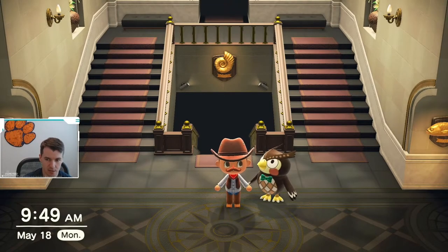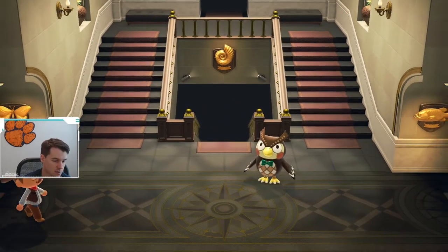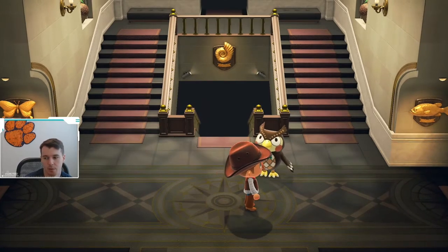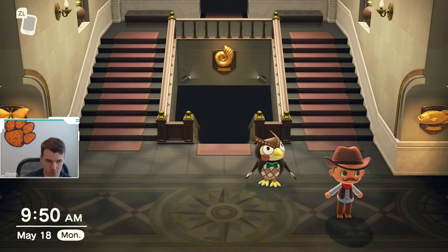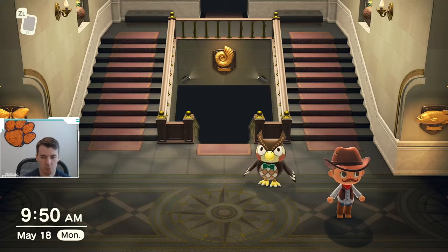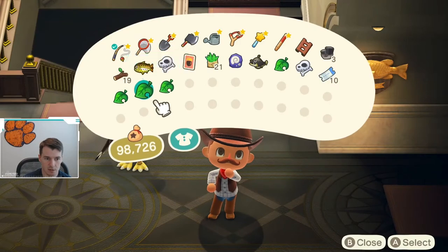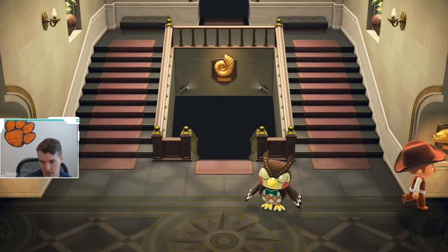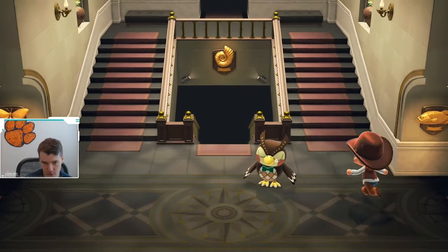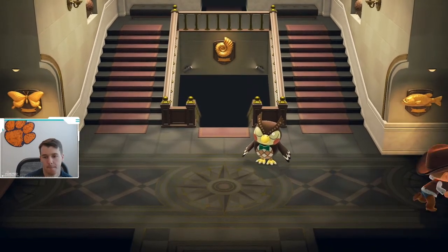He'll tell you that in each of the fish, fossils, and bugs areas there are little stamp kiosks you can go to and get a stamp. There are three kiosks in each area of the museum, and once you collect all three stamps in each section you get these plaques — one for the fish, one for the bug, and one for the fossil.